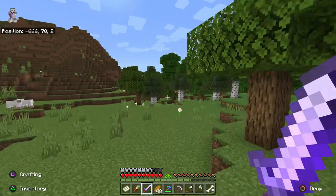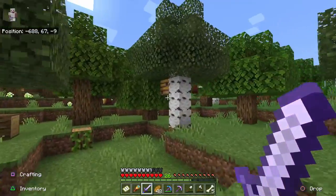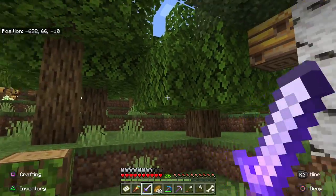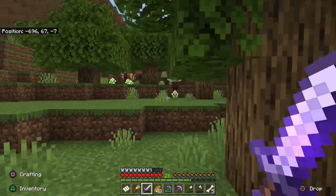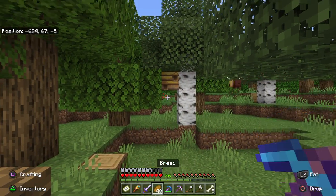When looking for a bee nest, the best place to look is in trees that are in or near meadows. Trees that grow in a meadow typically have a 100% chance to spawn with a bee nest attached to one of their branches. Trees grown from saplings that are within two blocks of a flower have a 5% chance of spawning with a bee nest.